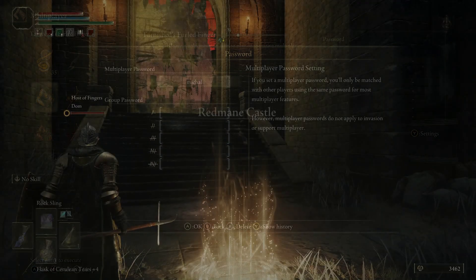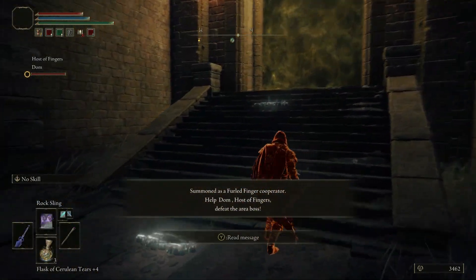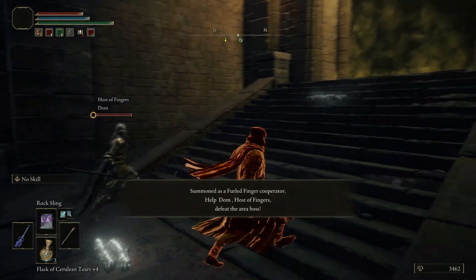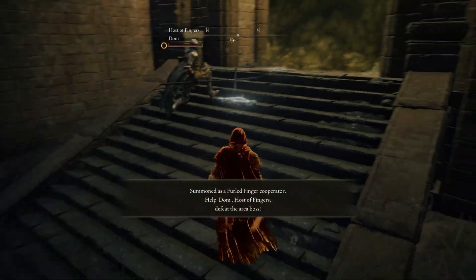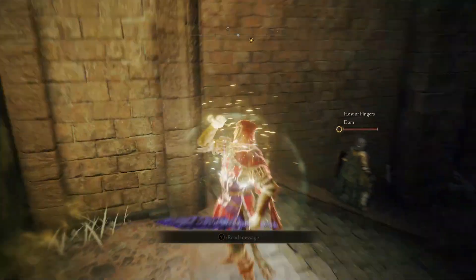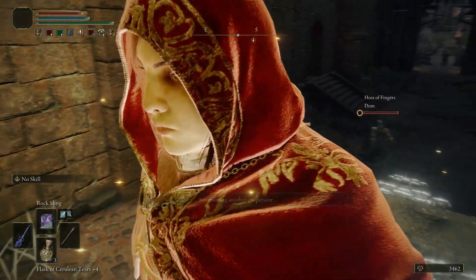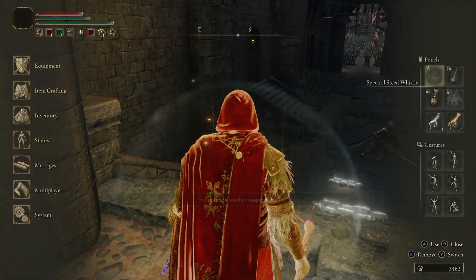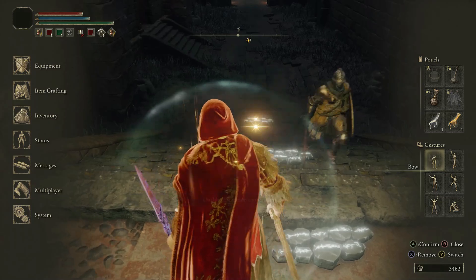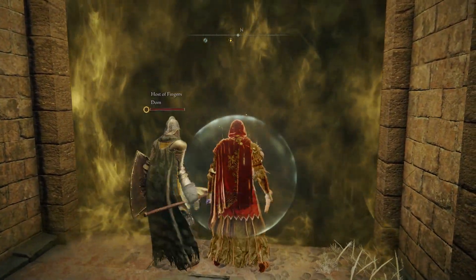When you are invited to another player's game as a cooperative guest, you'll appear as a golden spirit. In this state you'll have access to your full inventory, but your number of flasks will be cut in half, rounded down. This means that if you have three Crimson Flasks in your own game, as a guest you will only have access to one. If you have seven, you will have access to only three.